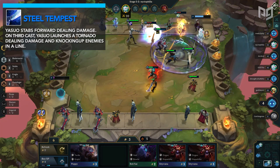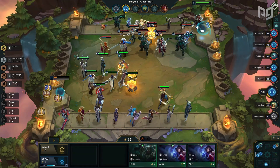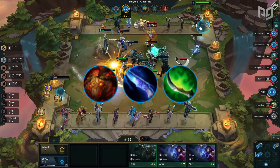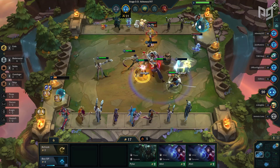This is much easier to achieve when Yasuo is combined with at least a three Blademaster synergy. You want to use on-hit items on Yasuo like Hush, Red Buff, or Cursed Blade, along with a defensive item like Guardian Angel, Dragon's Claw, or Phantom Dancer, depending on what the majority of the lobby is playing.